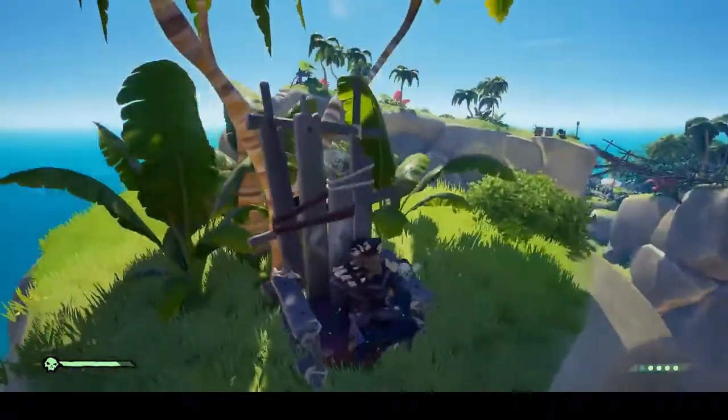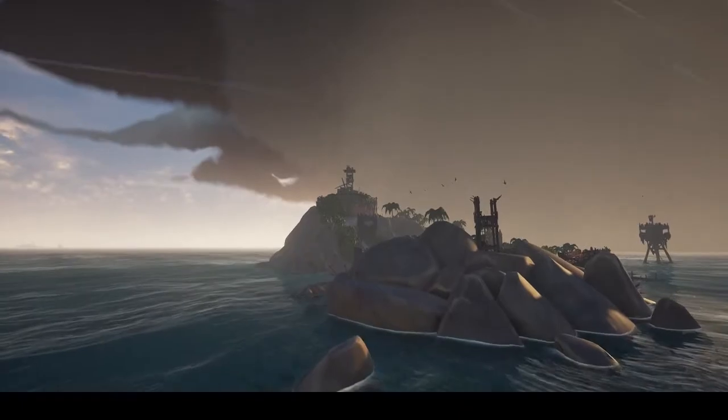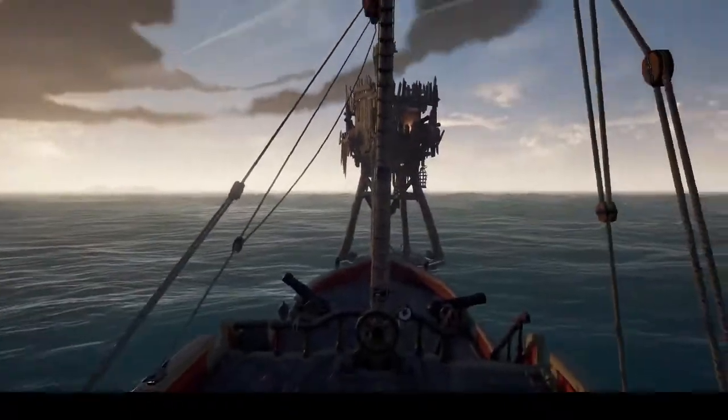Next on the list is going to be Hidden Spring Keep. The throne is situated on top of the watchtower at the very top of the fort. It is important to pay attention to the location of my ship as we will be utilizing the stationary cannon in the cannon tower directly in front of me here.